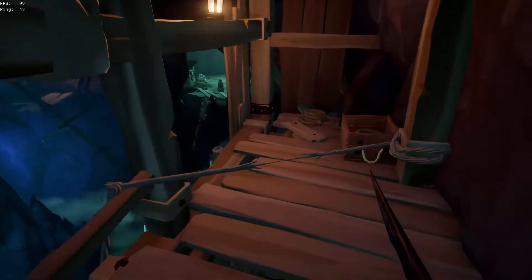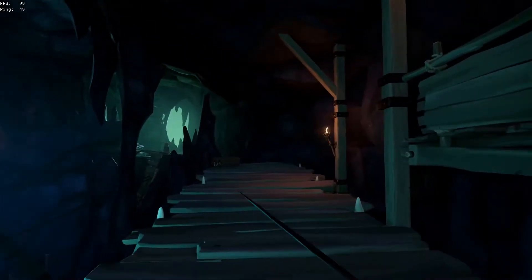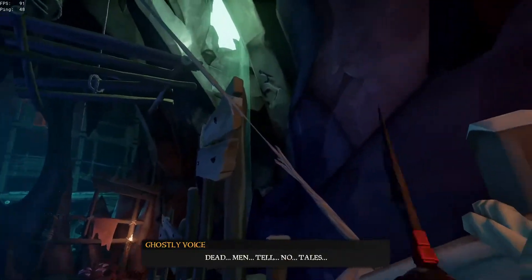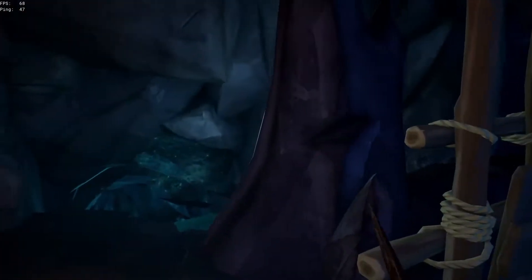Up the ladder, you'll find a string that you can cut with a cutlass. If you don't have a cutlass equipped, you can just use the armory to grab one. Now just cross the bridge and you'll see a pulley. Use that pulley to bring the platform over to you. Then jump on it and go to the other side. Head down that path and cut the string. Now just jump into the water.